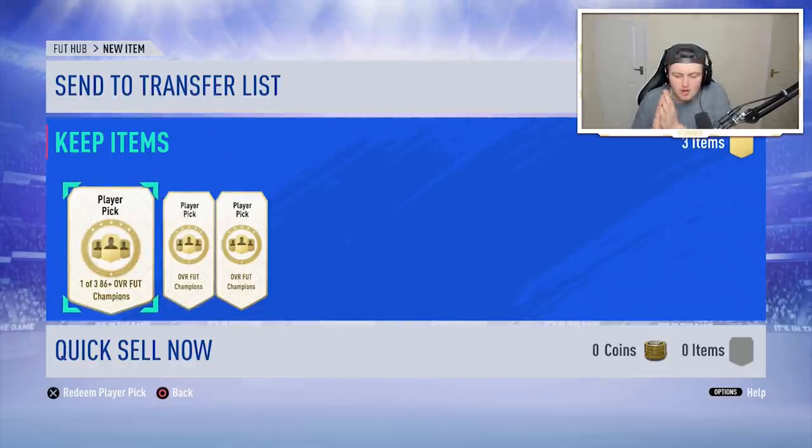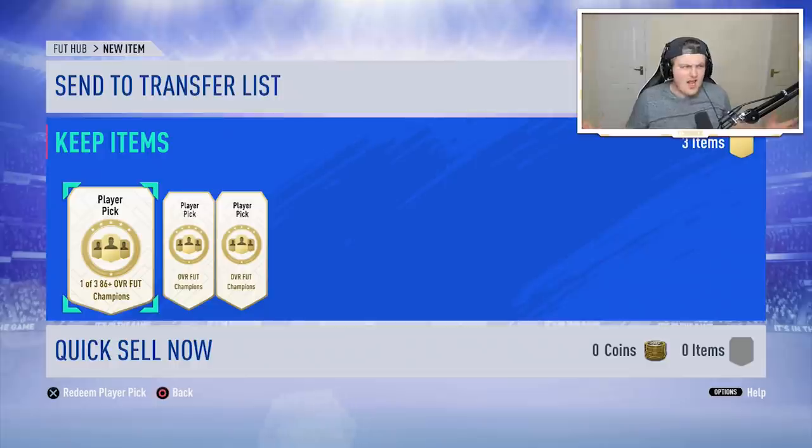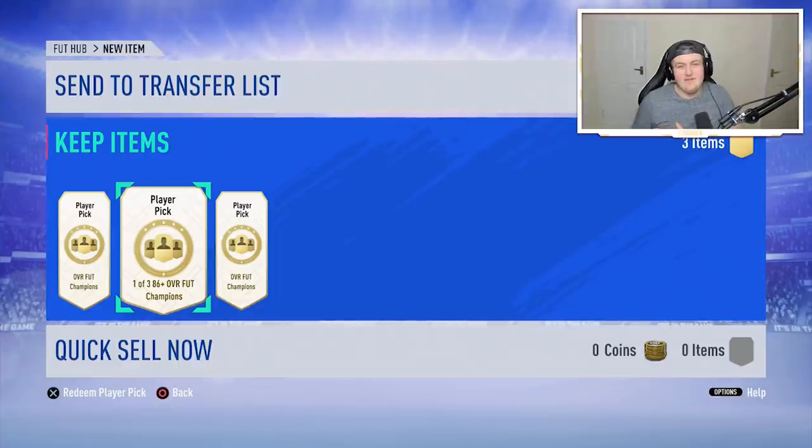Now I know I was doing the Roberto Carlos SBC, but Sam messaged me and said he had three picks to open — he wanted me to open them and send him a picture of who he gets so he can choose. I said yes immediately. Bateson got like a 92 Modric as his best player from these. There are a lot of really good informs in this pool, so hopefully we can get one really good one.